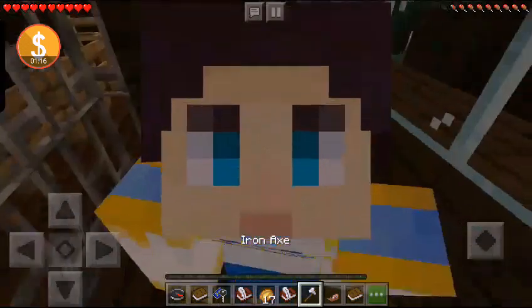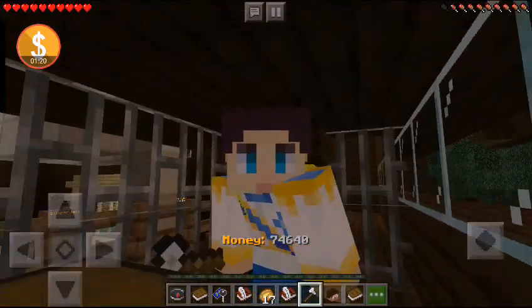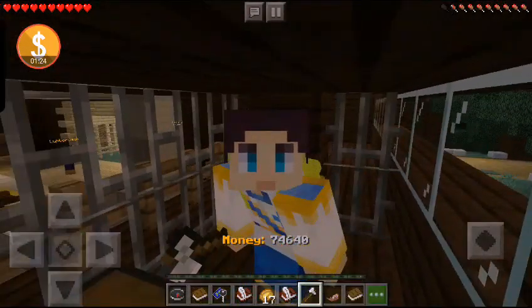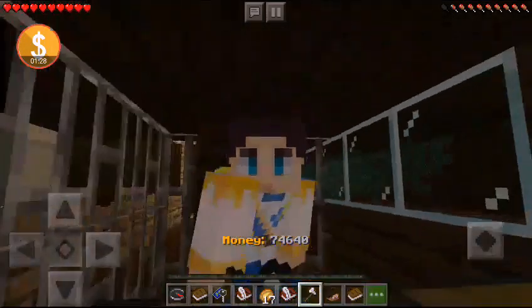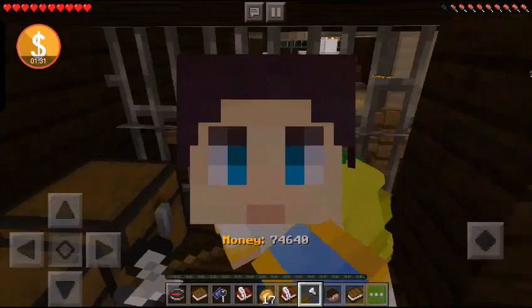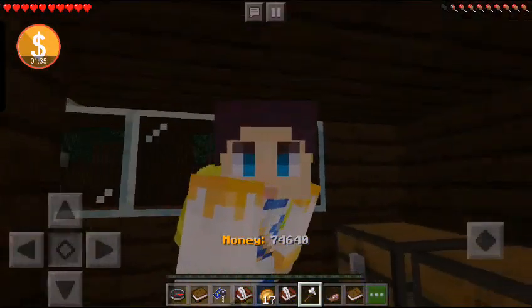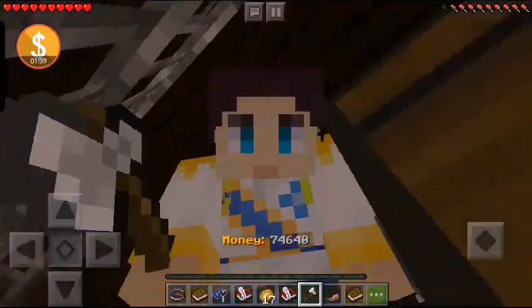If you do not have it, go back and watch my other video and you shall have it. Once you do, you can drive up those stairs there, and come on through this middle column, and try to get yourself through the bars, position yourself, exit the car, and you will be in here.